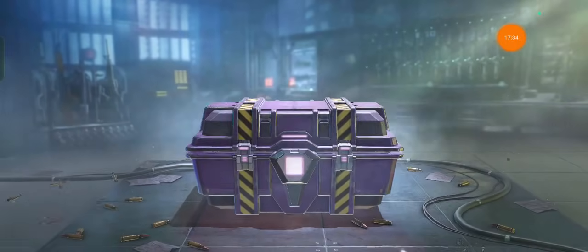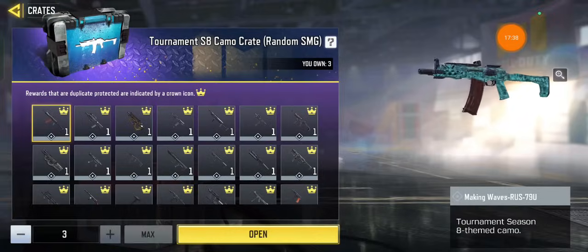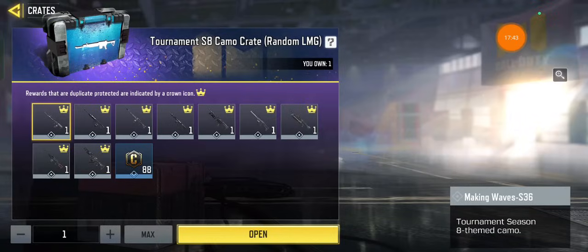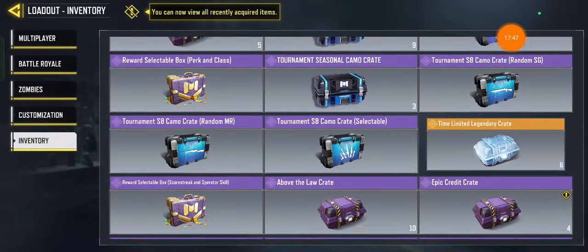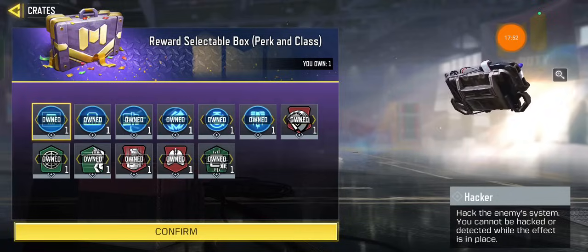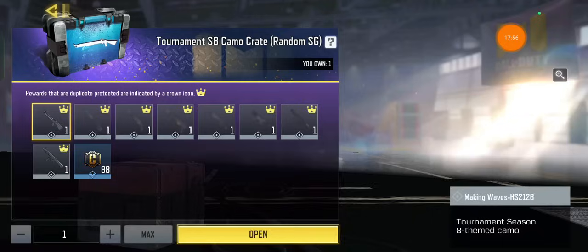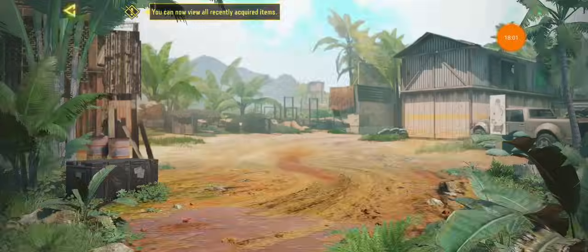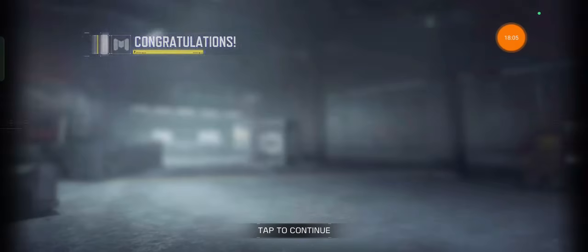Give me the Odin, give me the Odin — nah. I'll try to quick-open this camo to reach the legendary crate, which is gonna be the end of the video. Is this trash? That's a selectable. Striker cross — selectable. Okay.